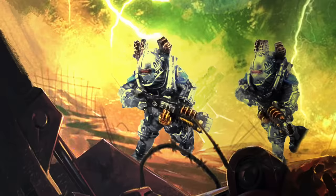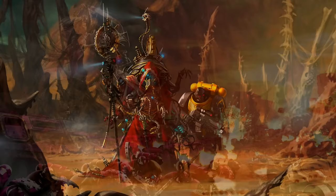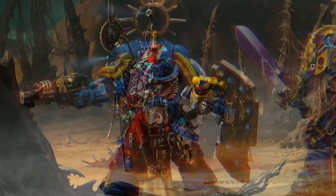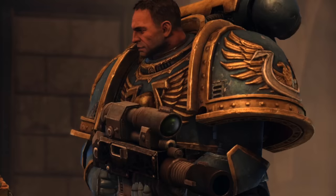Volkites also saw use among some human soldiers during this period — notably the Solar Auxilia. One of the most notable users of volkite weapons was the Primarch of the Emperor's Children, who used a mastercrafted volkite charger named Firebrand. With the return of Belisarius Cawl, we begin to see the resurgence of volkite weapons — now termed neo-volkite — these immensely powerful weapons are terrifying on the battlefields of M41 but still very limited in production quantities.